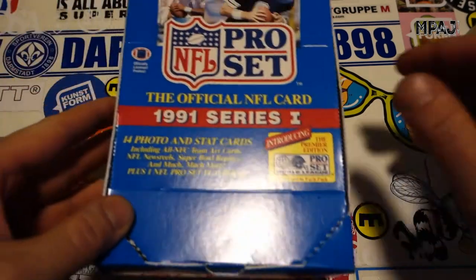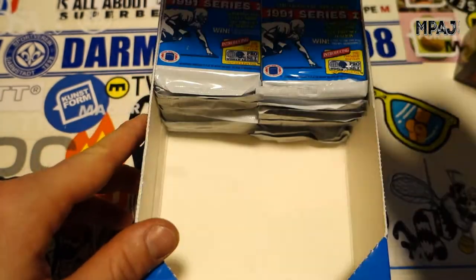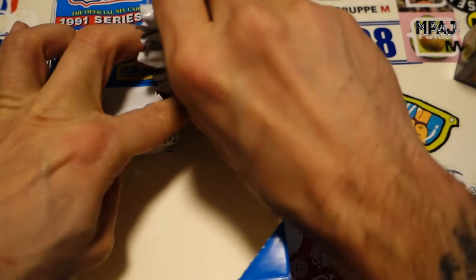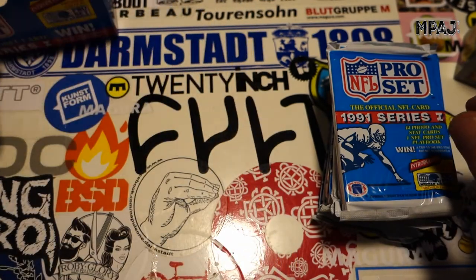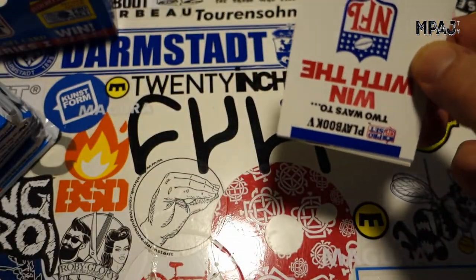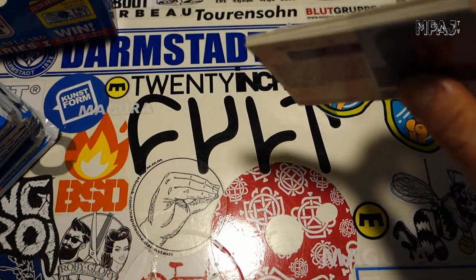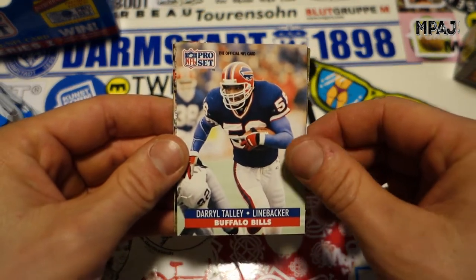What is going on everybody, back with video number three of NFL Pro Set Series One from 1991. Last video we pulled the Belichick rookie card, which is pretty much the top card we can get in the set. Going to the upper right hand corner — we did pretty good in the other ones, lots of Bo Jackson's, lots of cool-looking cards. Whatever, you get two Belichicks in one box? We don't want that. Starting off with Daryl Tolley.